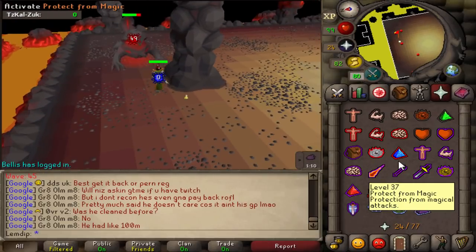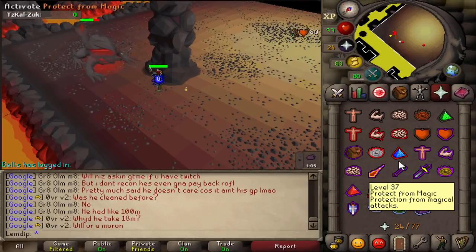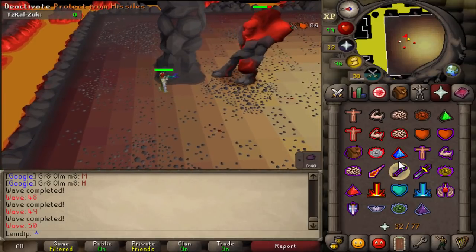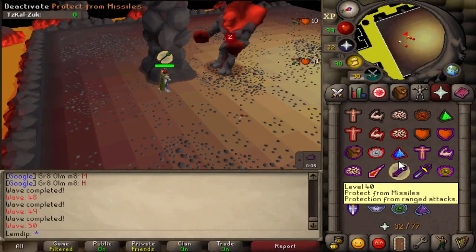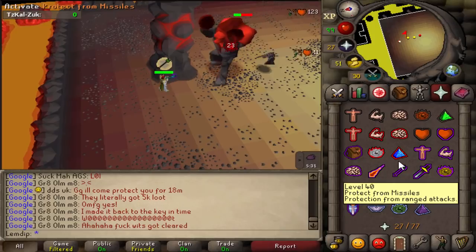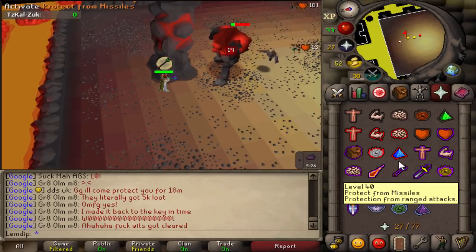The first type is lazy flicking: you flick on the exact same tick as when the monster attacks. In the inferno, the mage and ranger both attack every four ticks, so it's easy to get into a rhythm. With a blowpipe attacking every two ticks and both monsters attacking every four ticks, for every two blowpipe hits you'll prayer flick once. When using twisted bow or barrage it gets a bit more confusing.